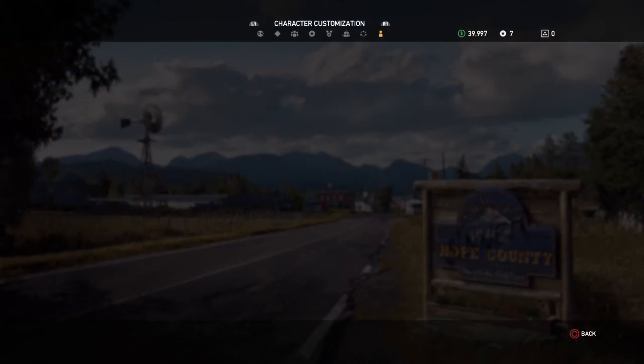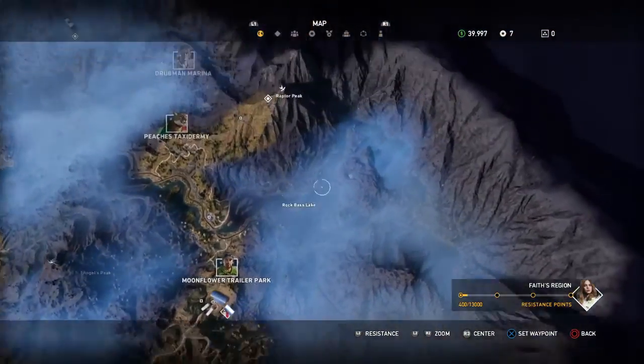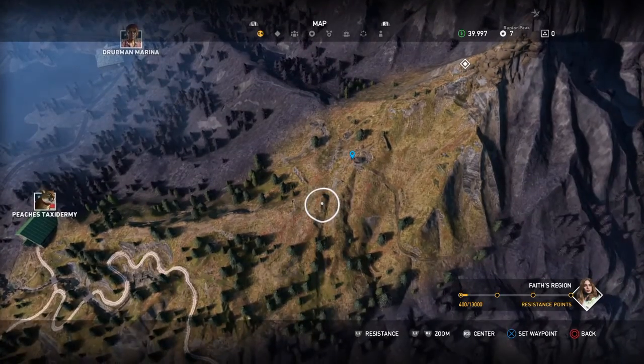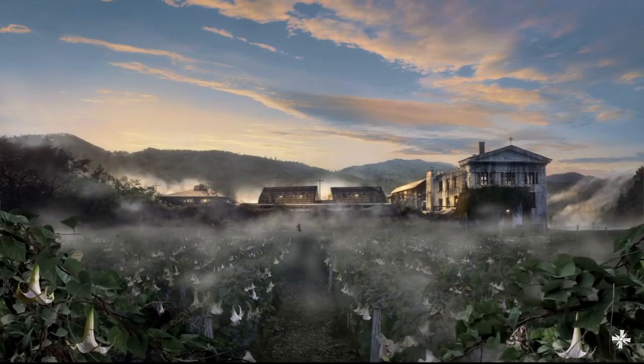Right now I am right here on the map. You want to travel to this area right here. If you haven't been here before you're gonna have to get a helicopter or something. Come over here and take this over so there's a fast travel there. All you gotta do is fast travel to it.